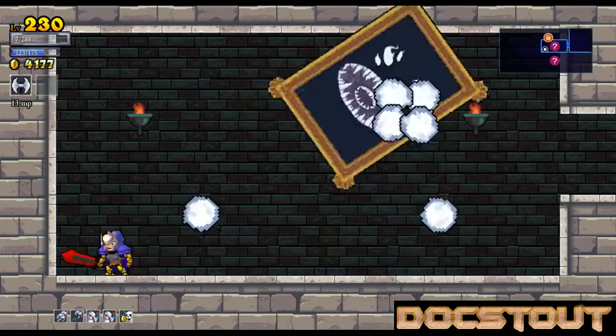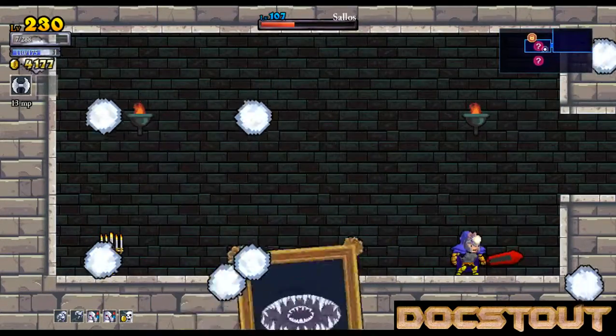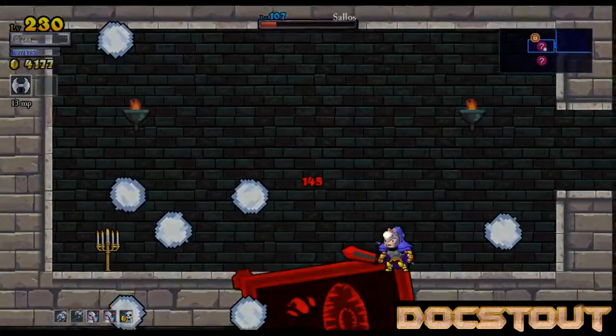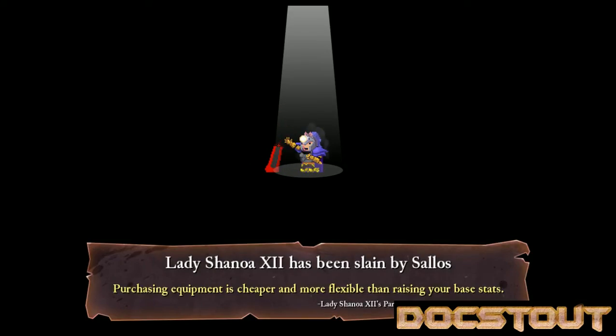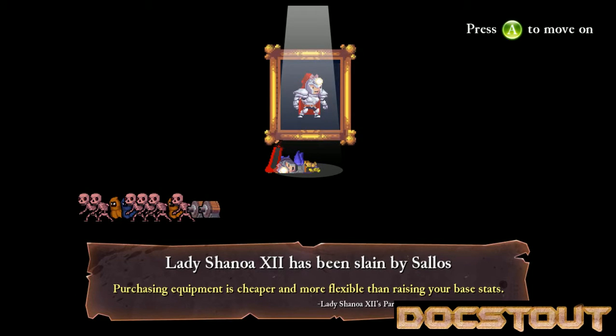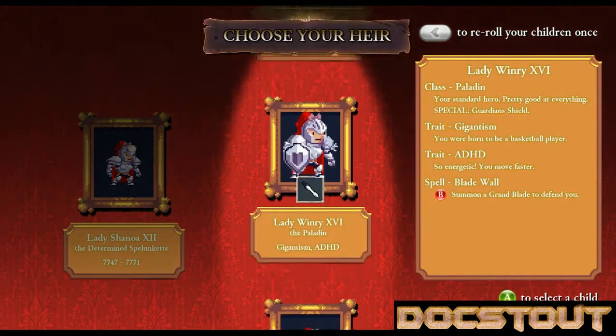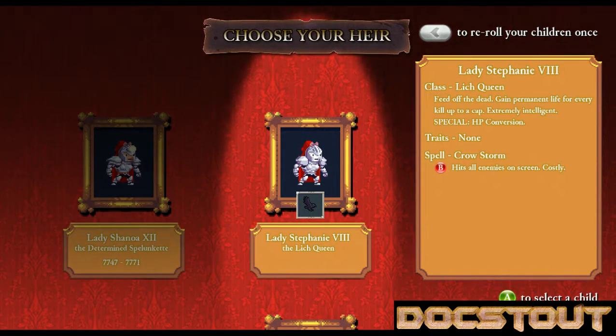I only got one more hit. Did we get any money out of that? ADHD Gigantism Paladin. Lich Queen. I find the Lich Kings and Lich Queens to be exceptionally bad choices at this level.